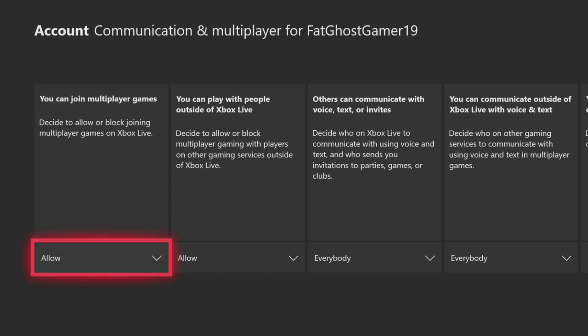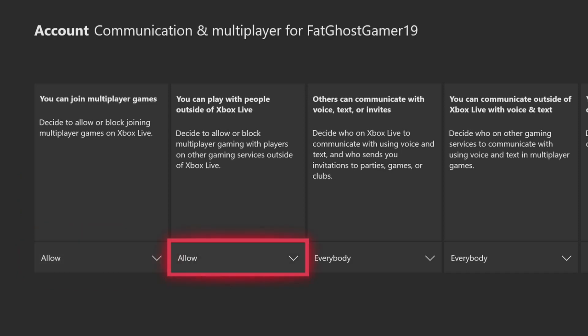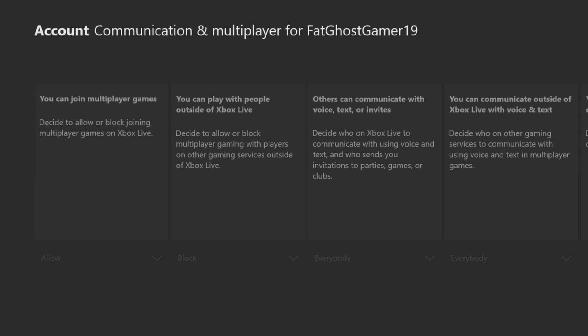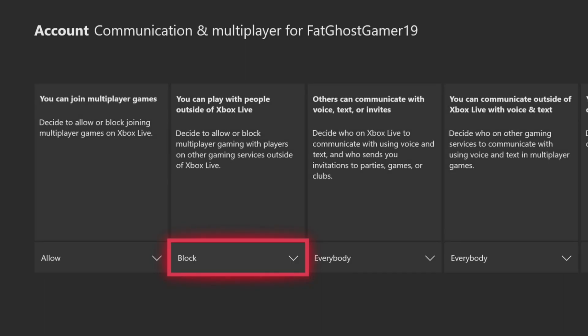Then you want to go down to View Details and Customize. Click on that and go down to Communication and Multiplayer. Once you see it, it says you can play with people outside of Xbox Live — for you guys it's going to show Allow, but now we want to change it to Block. This is going to eliminate all other players from Xbox Live, so you'll only be playing with Xbox players, not PS4 players.